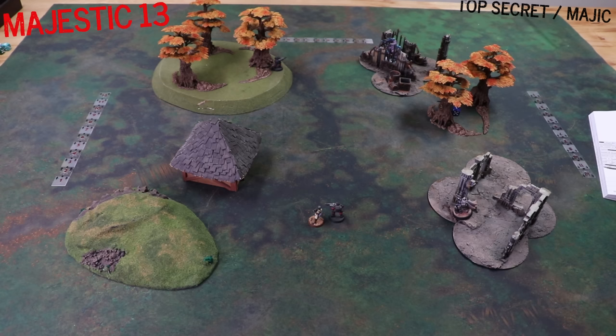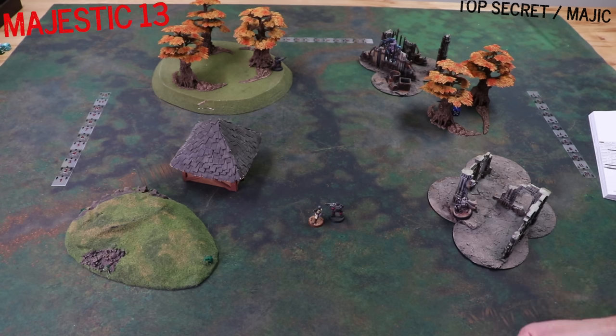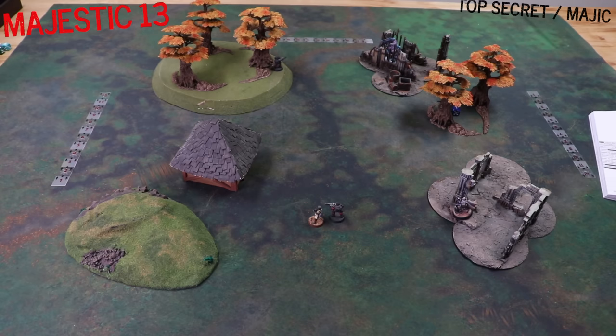That then brings us to our final activation of turn two, which is poor Blinky. He doesn't really have much to do - he could take a bad shot, but Blinky has a combat of 13 meaning he'd need to roll a 10 on two dice. Instead, Blinky is going to try for something else - call for aid. Call for aid represents phoning back to Majestic 13 headquarters to call for some kind of help in fighting the alien. You can never successfully call for aid more than once, but you can attempt it any number of times until successful. To call for aid, you roll a D6 plus the current turn number and need to equal a six or more. It's turn two - three plus two is five. Unsuccessful. And with that, we go to turn three.